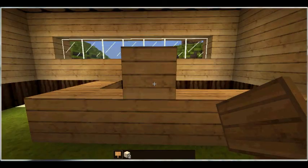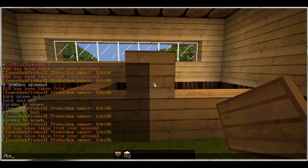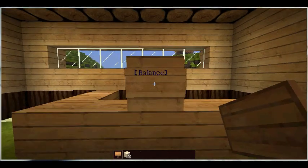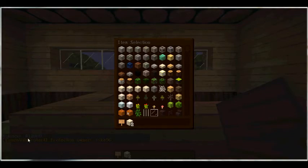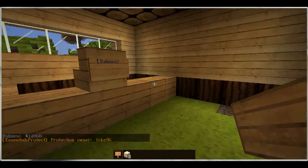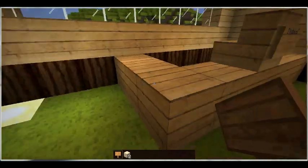Now let's look at the Essentials economy signs. This is going to be a shop. Rather than players constantly typing /balance to find their balance, you can put a sign — like a little cash register. Put [balance] on the first line in square brackets, it comes up blue, and your player just left-clicks it and their balance shows up without typing any command.